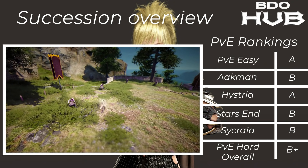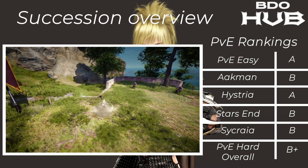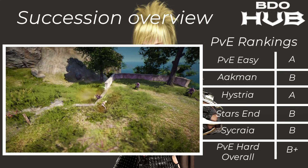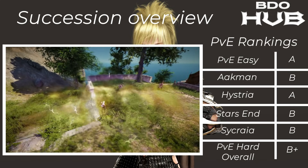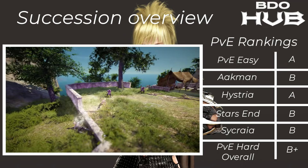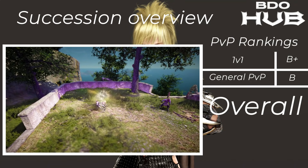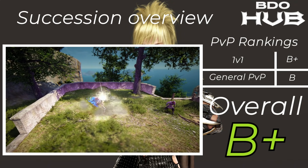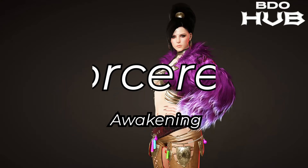The Succession Mystic. For easy grinding we've given it an A. Akman B, Hysteria A, Starzen B, Sycraia B, PvE hard overall B+. This does pretty well, which makes sense since the awakening wasn't too bad for grinding either. For 1v1s a B+. In general PvP we put it down to B — it doesn't have that extra slow — but overall a B+.